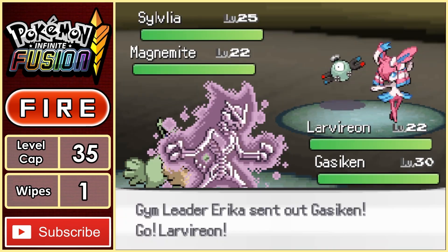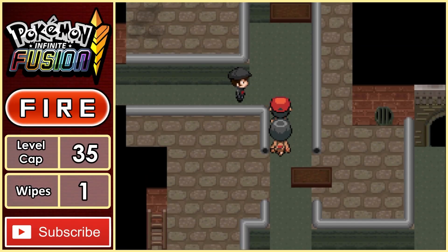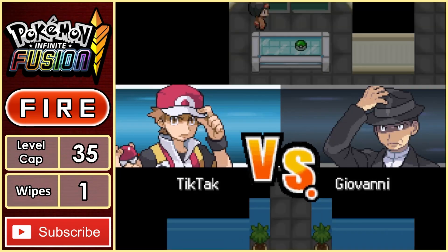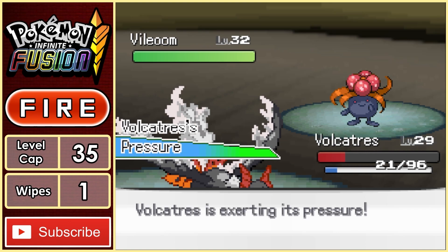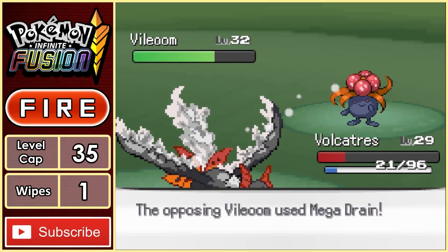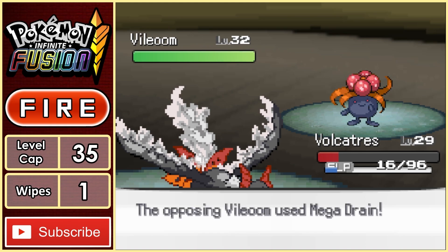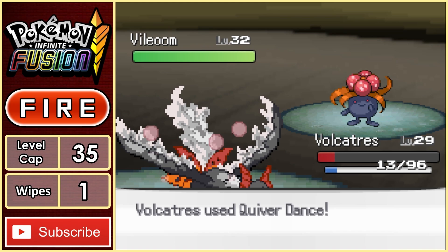Let's just say there's something wrong with a Blaziken — this thing is just bones and gas. We keep exploring the sewers, taking out Team Rocket grunts along the way, before we finally reach their boss, Giovanni. Now normally Erika heals you between every battle, but right before Giovanni she's not there to do that. So I went into this fight with Volcatress almost dead. Normally this would be a problem, but his Pokemon only has one attacking move, Mega Drain, which we quad resist and barely damages us.